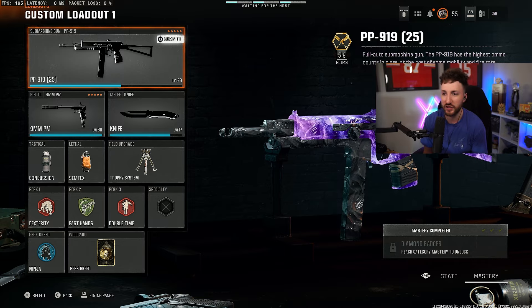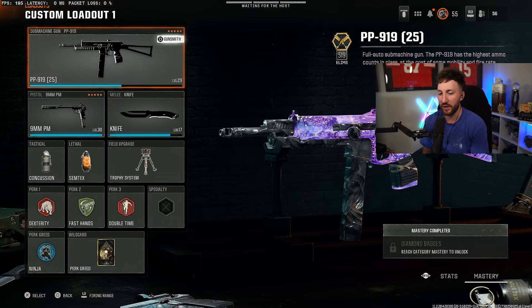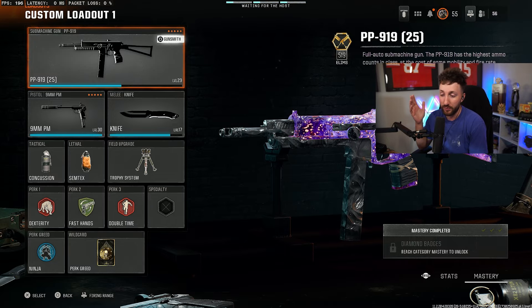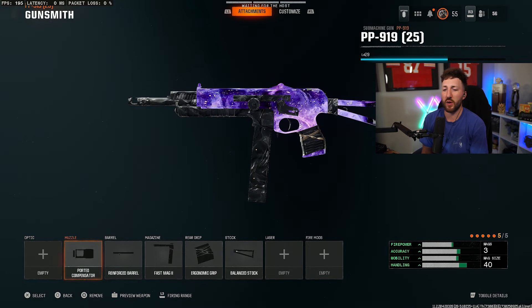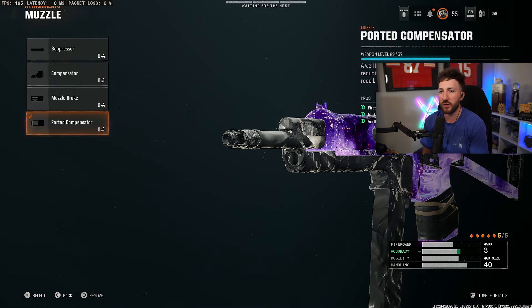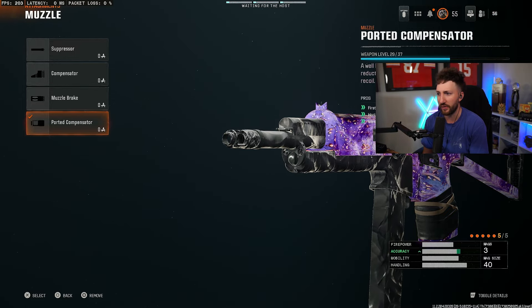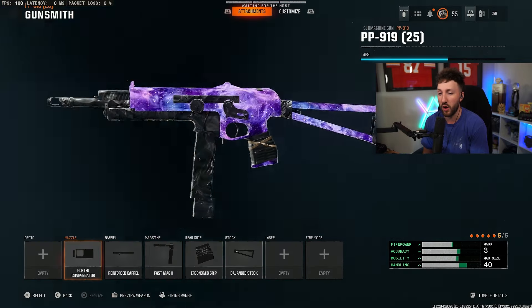Let's start with the first gun on the list — it's going to be the PP919. This is an SMG and it is absolutely filthy. Some of these guns have been GA'd by some pro players, but it doesn't stop us from using them in wagers, eights, or public matches. For the muzzle, put on the ported compensator — that has first shot recoil control, horizontal recoil control, and vertical recoil. It helps that SMG have a little more range. This thing is a laser beam from all ranges.